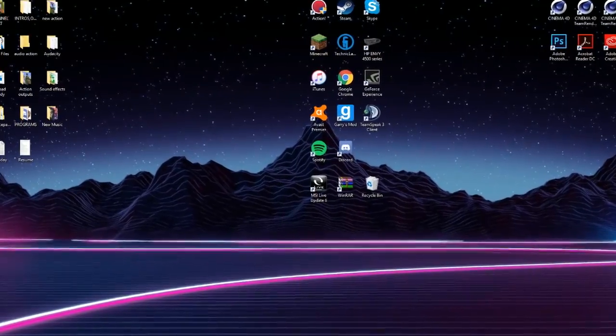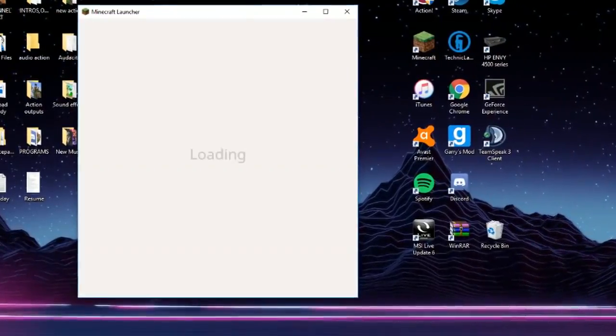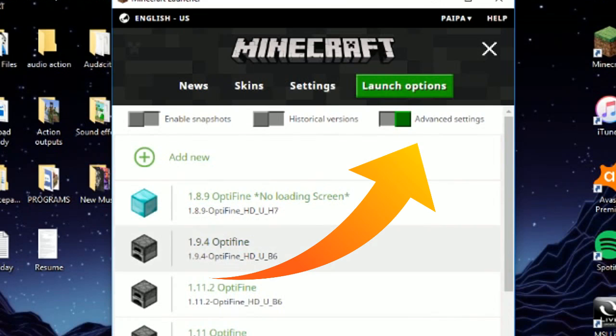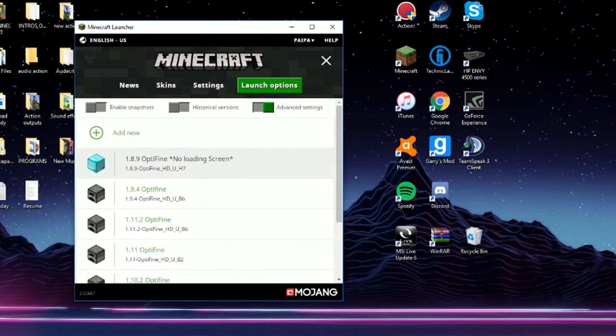So let's just get started. What you're gonna do is open up Minecraft, then go to Launch Options. Make sure the advanced settings tab is checked — make sure that is green. Then choose whatever version you want to use.